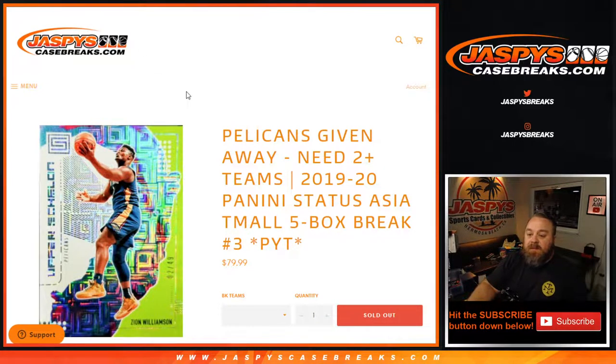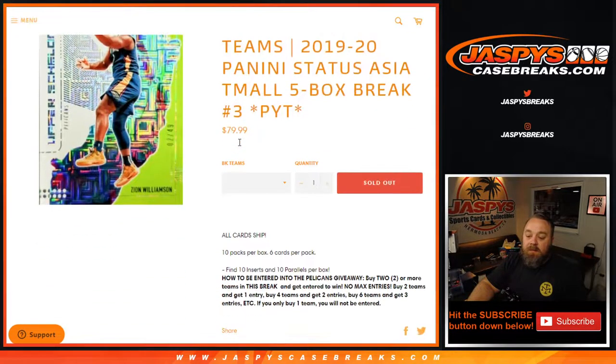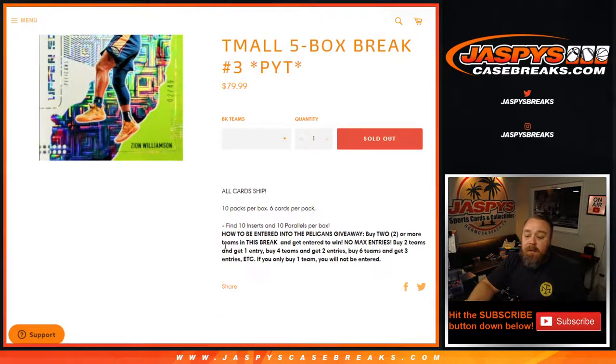Hi everyone, Sean with JaspysCaseBreaks.com here doing a 2019-2020 Panini Status Asia Team All 5 Box Break, Pick Your Team Number 3, where we're giving away the Pelicans. All cards ship. How to get entered? Buy two or more teams in this break and get entered to win — no max entries.